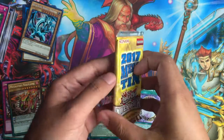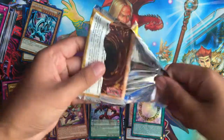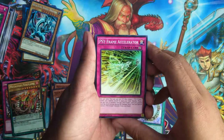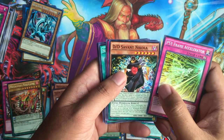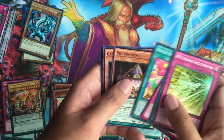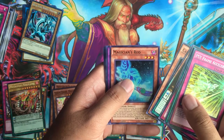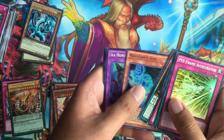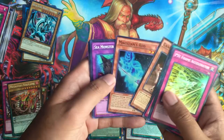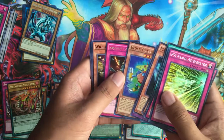Last pack — we haven't gotten Ghost Reaper and Winter Cherries yet. Can we get it in this pack? Let's find out. Sci-Frame Accelerator, DD Savant Nicola, Rise to Full Height, Super Hippo Carnival, Metro Gnome, K9 Tour, Super Rare Magician's Rod. And what is this? Sea Monster of Theseus — sorry. Ultra Rare Block Dragon, and Rare Ancient Gear Reborn.